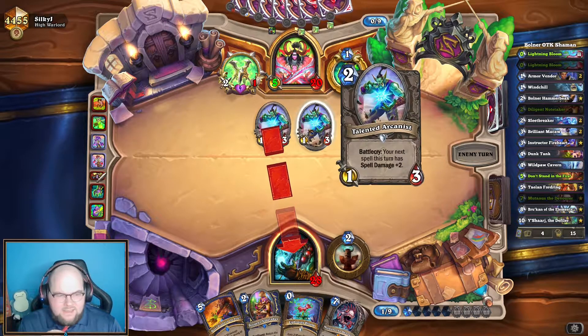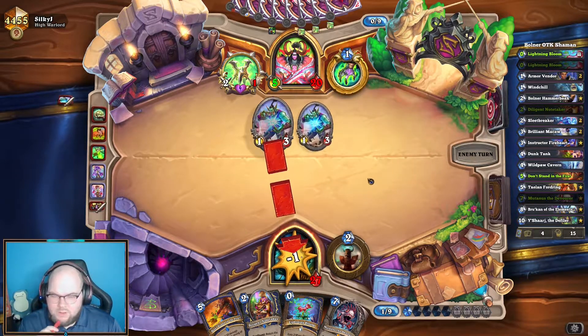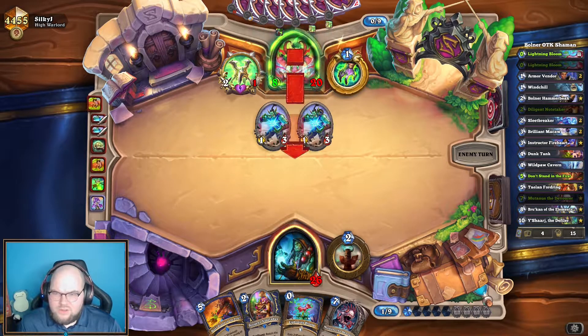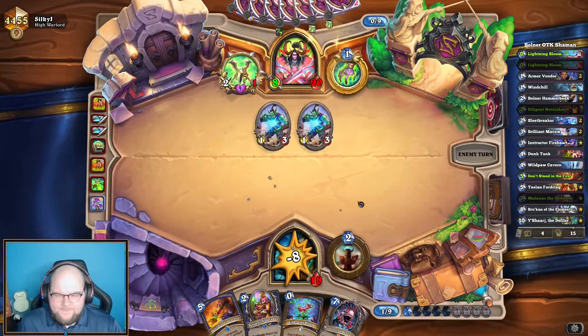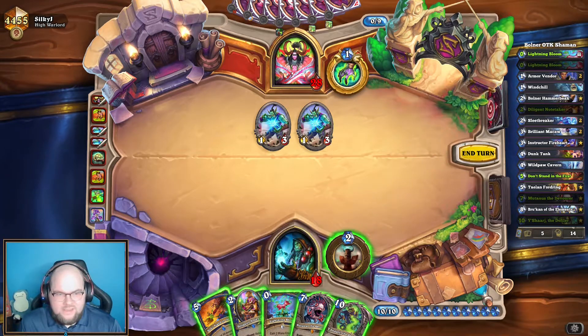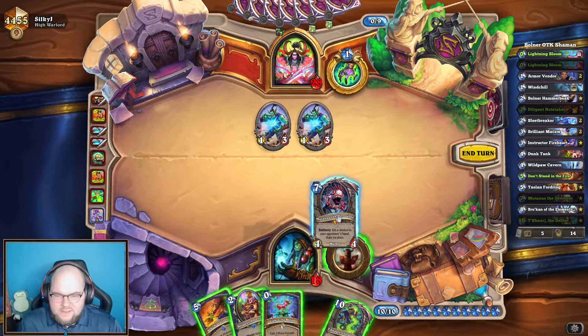The fact that they used both of these though — I'm going to try to eat their Jace I guess. Ouch, ouch, ooh, ouchie. There's the Yashiraj. So actually I only need a Bolner now. Let's Mutanus.